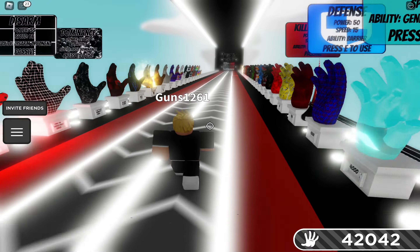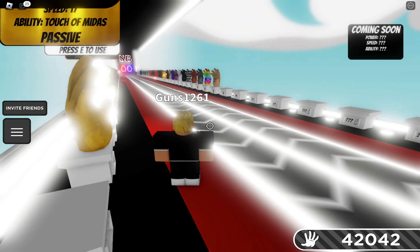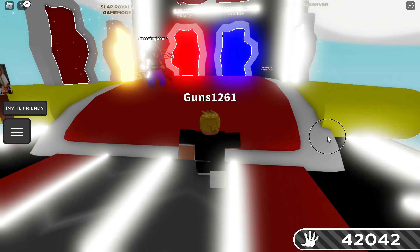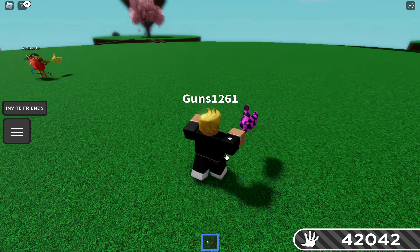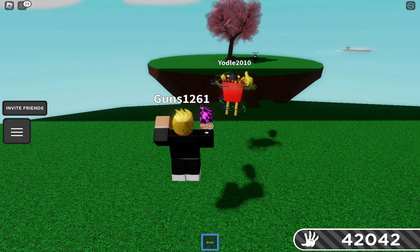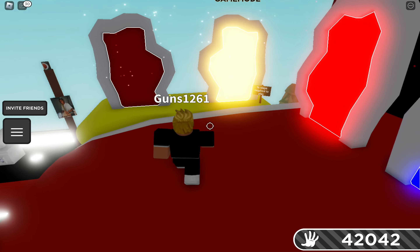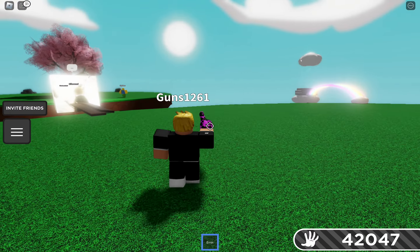The best slapper in the game is the Flex. The Flex ability is the Touch of Midas — there's no ability button, it's literally just that when you slap people they turn into gold. This is the Air Glove, which is technically the second best glove. The Midas is pretty much the best glove in the game, and the Air Glove is the second best.